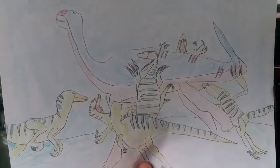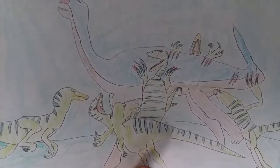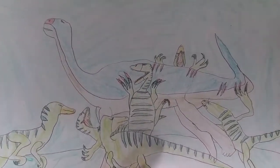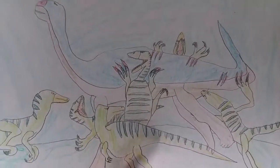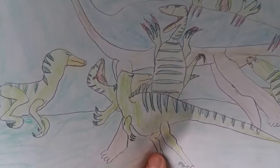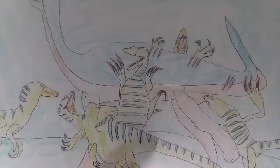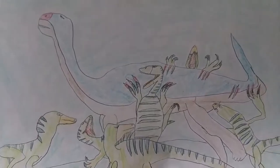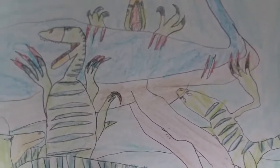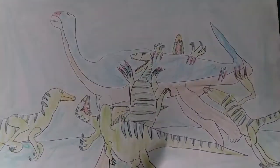Right here we have one of my better ones — some Deinonychus attacking what looks like a Muttaburrasaurus or something. This is one of my not terrible ones. But again, I was older when I made this one. I made dinosaur art throughout my entire span of life, almost. So there's gonna be some better-ish ones like this one and some crappier ones. I'm sorry if you guys can hear the cars going past. This is some Deinonychus attacking a Muttaburrasaurus — look at this guy, he's biting him in the no-no area.